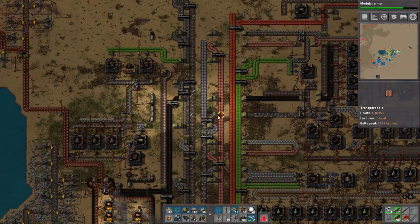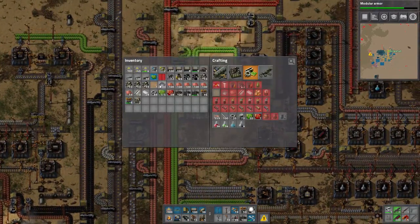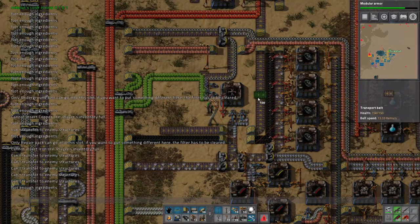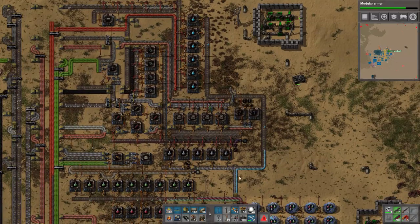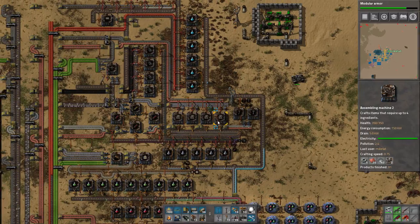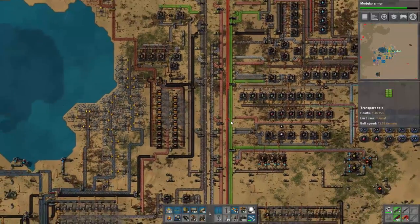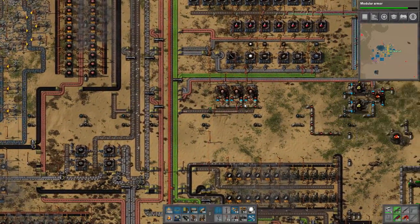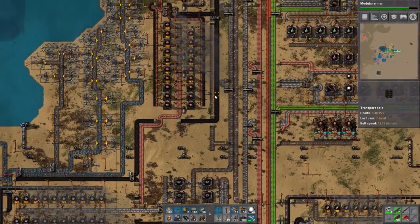We're gonna just give it a bunch of resources right now. I was not kidding when I said blue science is expensive. Now that we have this going, it's actually not that bad. We need to go fix that. So that's essentially blue science. I don't think I have much else to show off — I was going to do some flying robot frames.